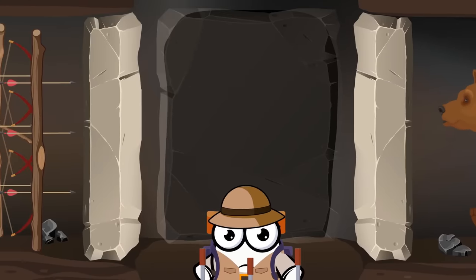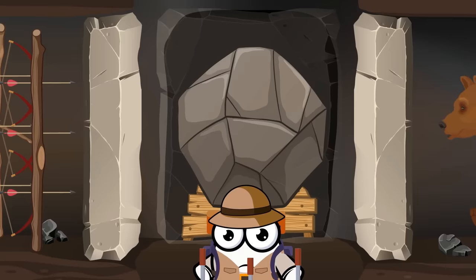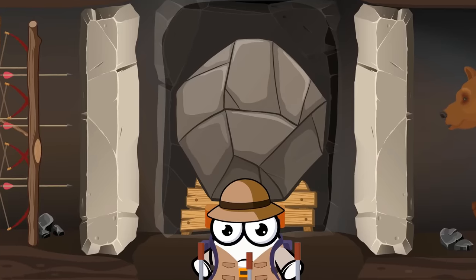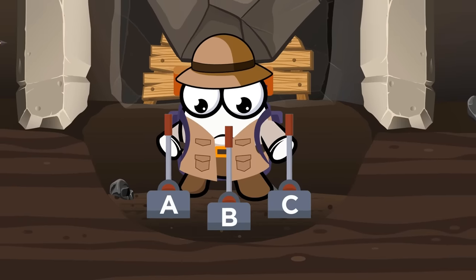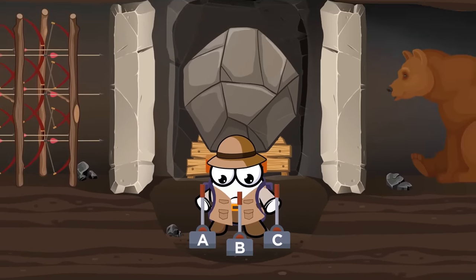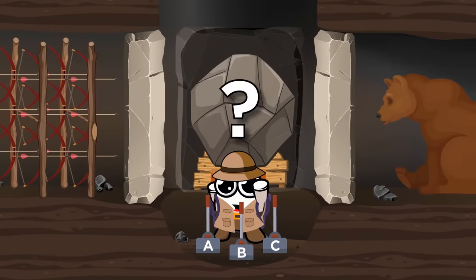The door between the others contains a giant Indiana Jones-style boulder on a slope, ready to roll into the pit. There are three levers on the ground before you. Each opens two doors, which will open upwards. You may only push one lever. Which door combination do you choose?